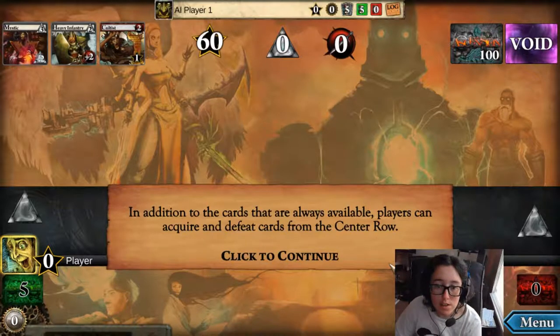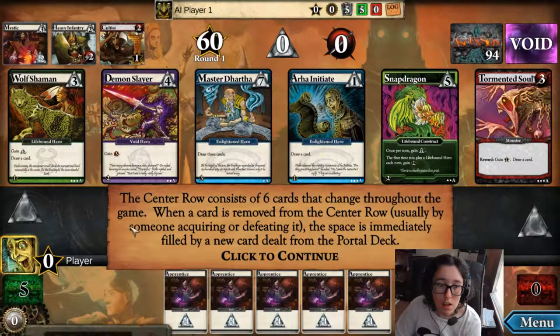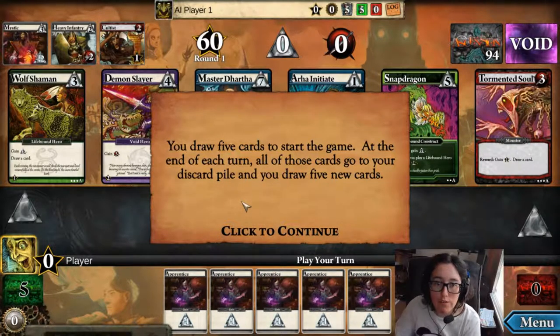Since this is a two-player game, we begin with 60 honor in the honor pool. So once I get 31 honor, I win because he can't get more than me. In addition to the cards that are always available, players can acquire or defeat cards from the center row, which is dealt out from this deck. The center row consists of six cards that change throughout the game.